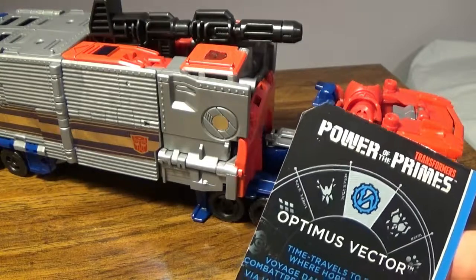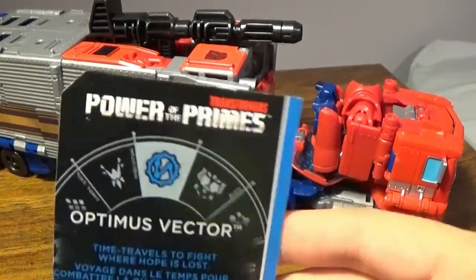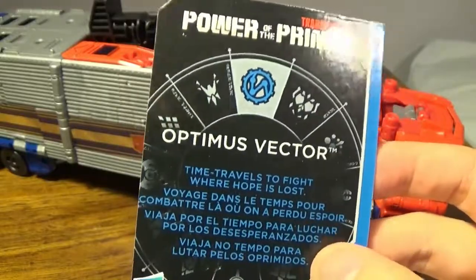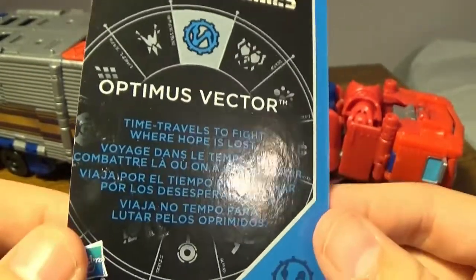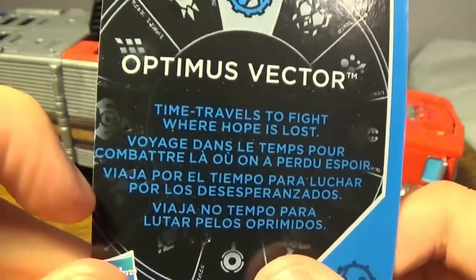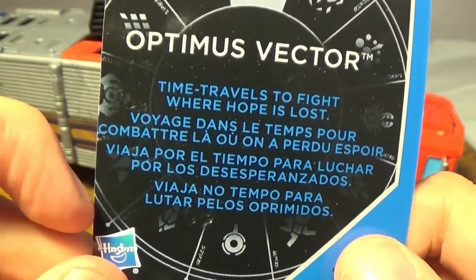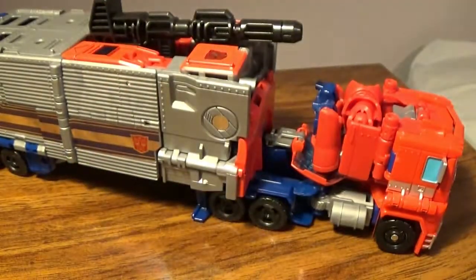I'll show you about the actual head thing when I show you the Matrix of Leadership. You do get Alpha Trion here. I did a review on the Prime Masters — obviously you do see the other ones. You do see Alpha Trion here. I believe one of these is Micronus, and this is Solus Prime, I believe.